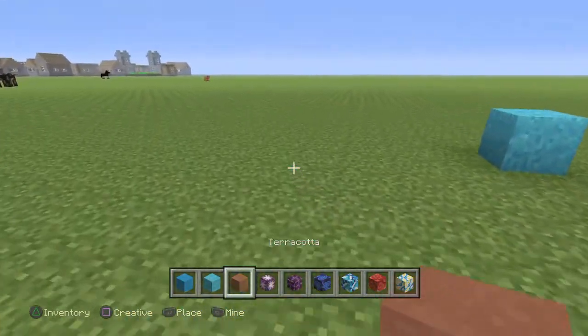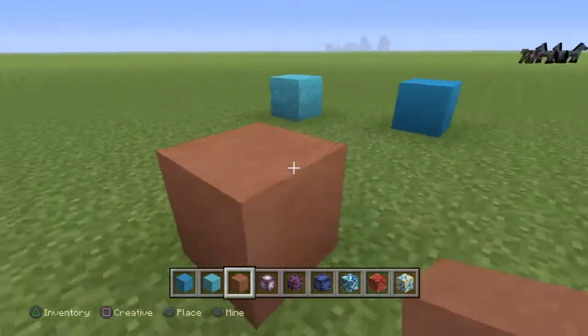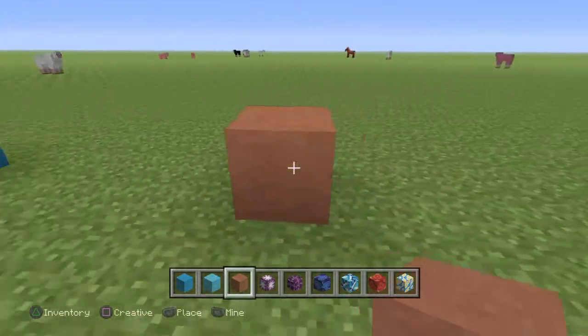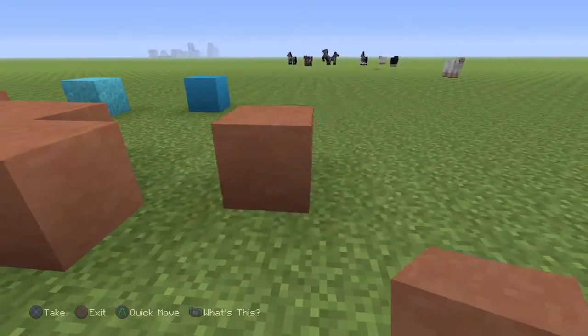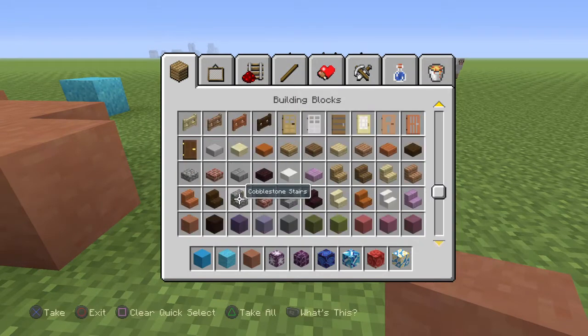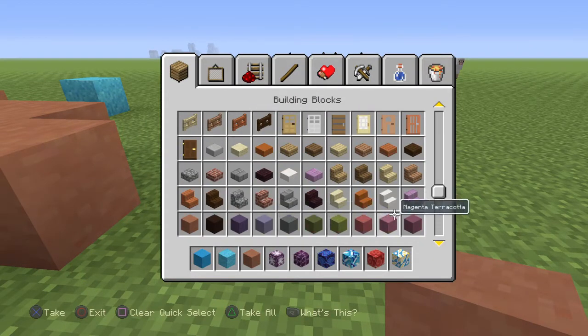Next up, we have this thing called terracotta, which basically replaces clay in the game. So this is terracotta. It kind of functions the same way as clay and stuff like that. It looks about the same. There's the same variations of it — it's basically where clay used to be in the inventory.